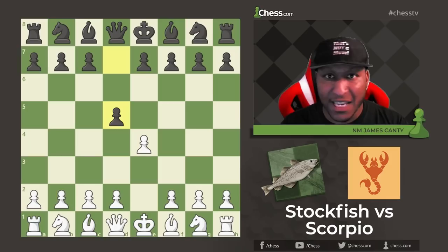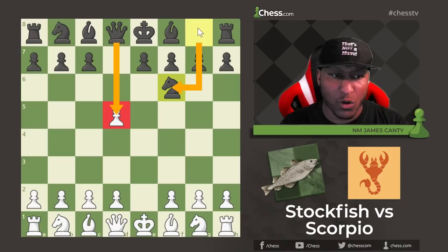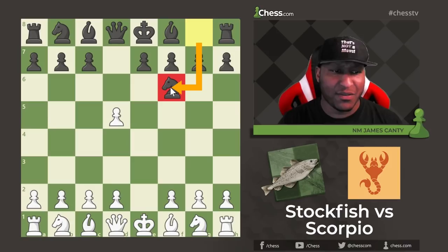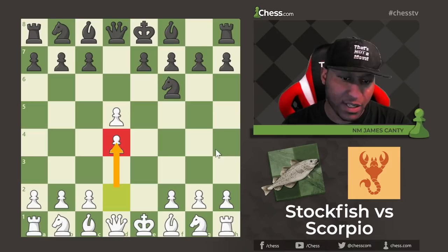Stockfish plays E4 and Scorpio responds with D5 in Scandinavian fashion. Welcome to the Scandinavian. After E takes D5, Knight to F6. You do have Queen takes D5 which is one of the main moves, but this one is a little bit more flexible and you see this with the stronger players. Knight F6 was actually the move here, and then D4, which is a very standard move. This is the way I would play against the Scandinavian as well — just put a pawn in the center.